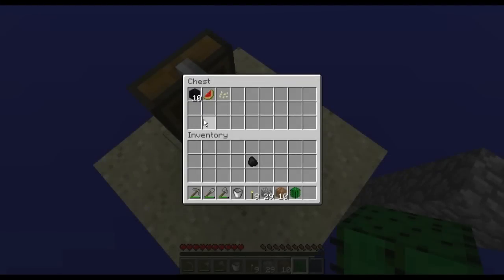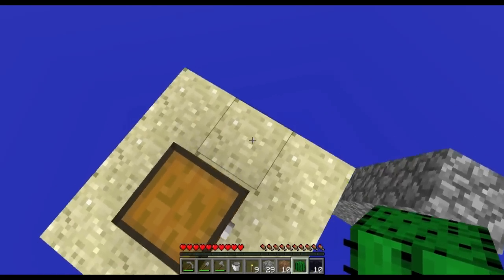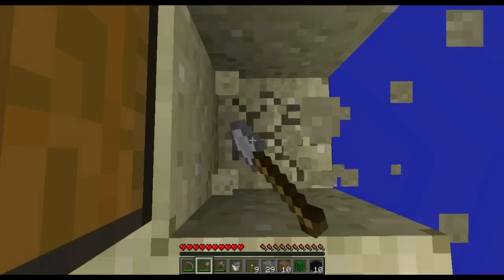This chest also contains many of the key items that you need, namely the obsidian to make your portal, a watermelon to start your watermelon farm, and your pumpkin seeds to start your pumpkin seed farm, which you don't really need except for the challenge. Once you have done these steps, you can now harvest sand to your heart's delight.